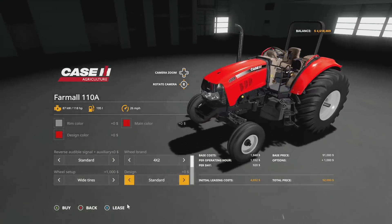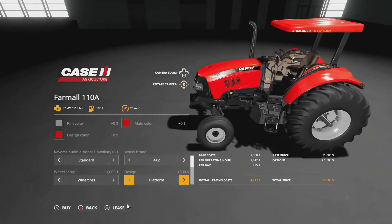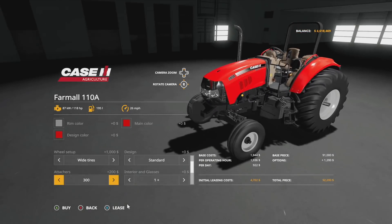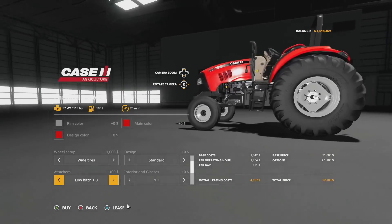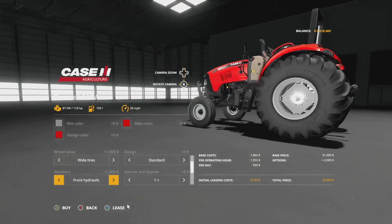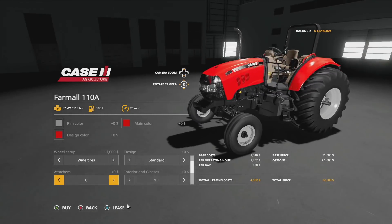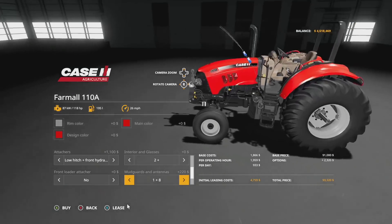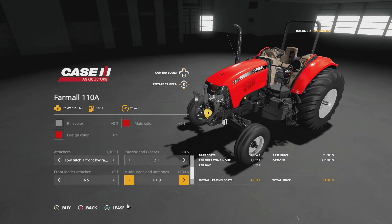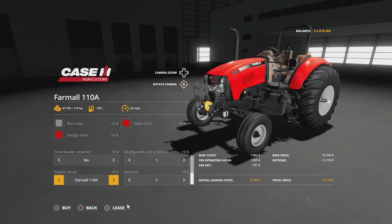This setup — no cabin, two-wheel drive — is probably the exact setup I'm going to run. You've got a couple of different things through here including over-cabin options. Attachers: 300, 600, 900 kilogram weight, and then a low hitch that drops the hitch down a little bit. You can even rock a front hydraulic with a low hitch in the back — that's a great thing. There's also what looks like a Red Bull can on there — not sure what that's about. Fenders are available too.